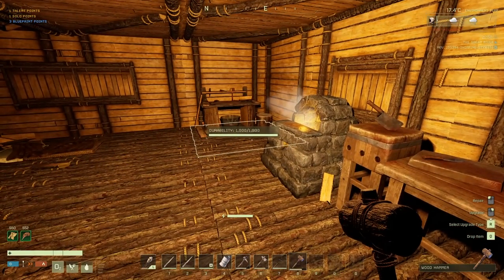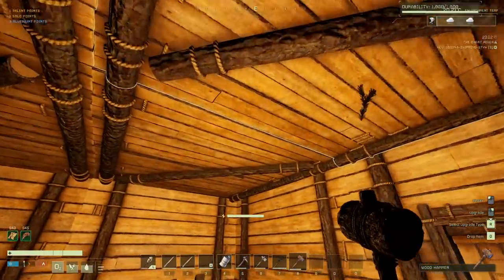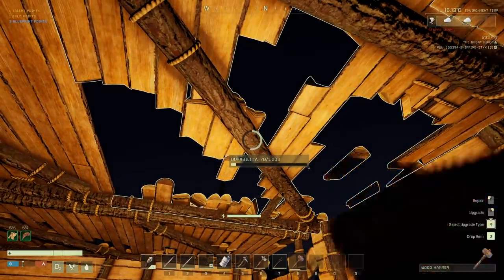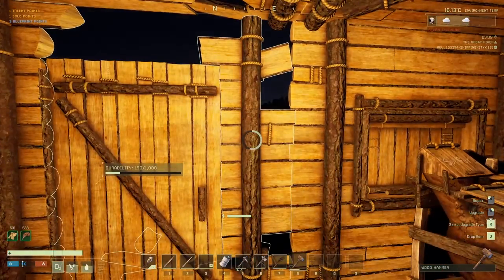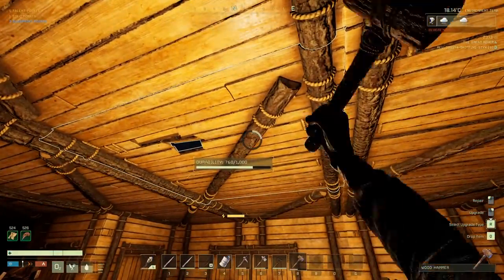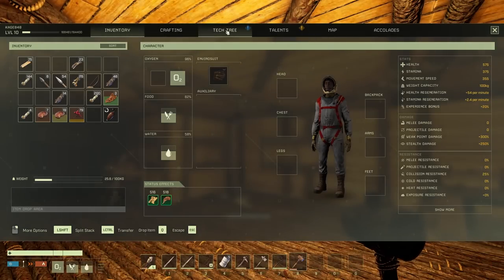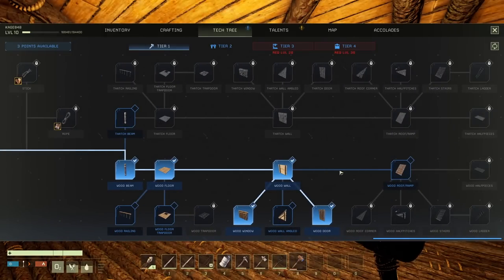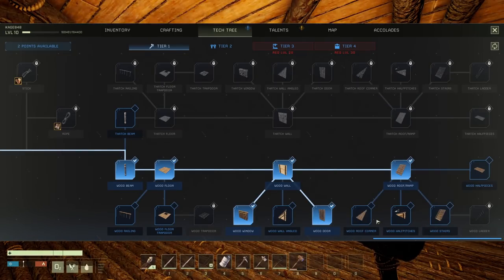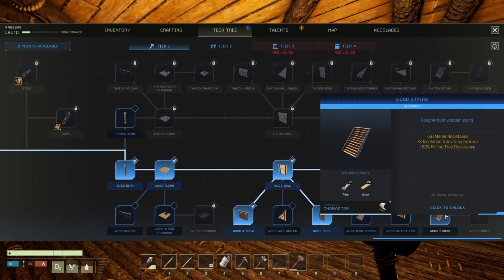Oxygen bladder, do your thing. Get out of there so I can remember - having an oxygen bladder there just makes the amount of oxygen you can hold bigger, but I will forget and run out. We need a real roof, people. I don't know how I'm gonna do that, but it's gotta happen. I did spec into iron pickaxes, so let's go back to tier one and spec into roof pieces. I'm probably gonna need corner ones and wooden stairs as well.